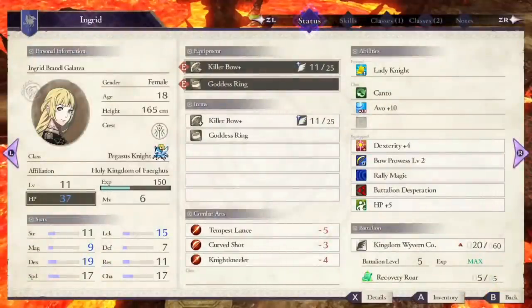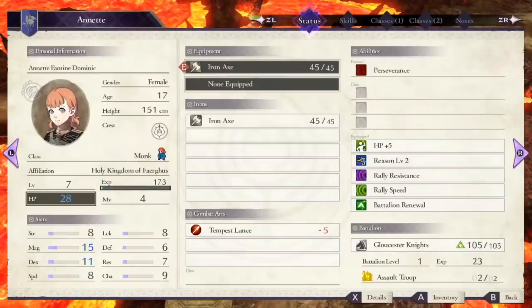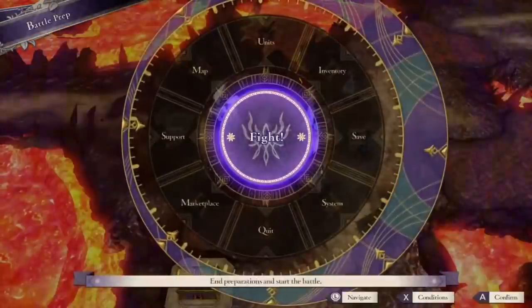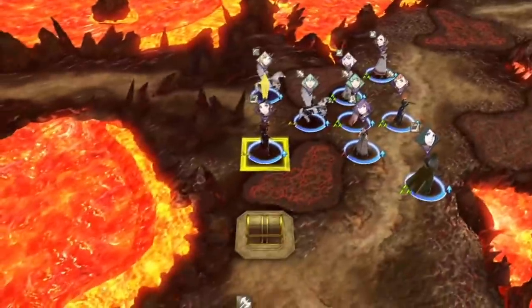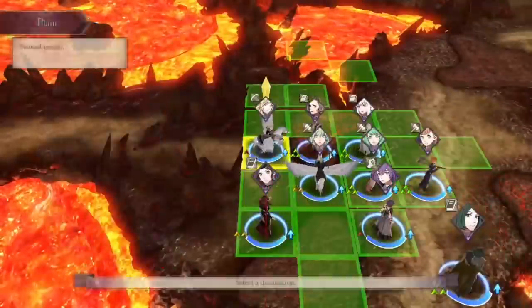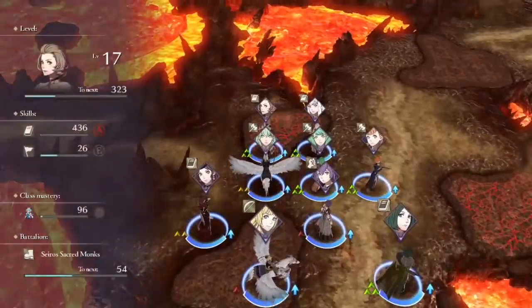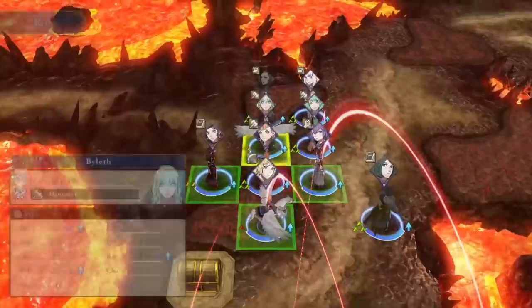The Ingrid Paralogue is normally known as one of the most tedious, boring, and annoying maps to play, especially on Maddening. It features a merchant boss who infinitely spawns reinforcements every turn as long as he's alive, as well as a bunch of ambush reinforcements that can strike you down when you least expect it — and ways to find pulses that way. It's very cheap. The way we're playing it is much more interesting. You'll remember how we had to train Ingrid to level 10 so that she could reclass to Pegasus Knight — we accomplished that a little while ago and can now make full use of it.